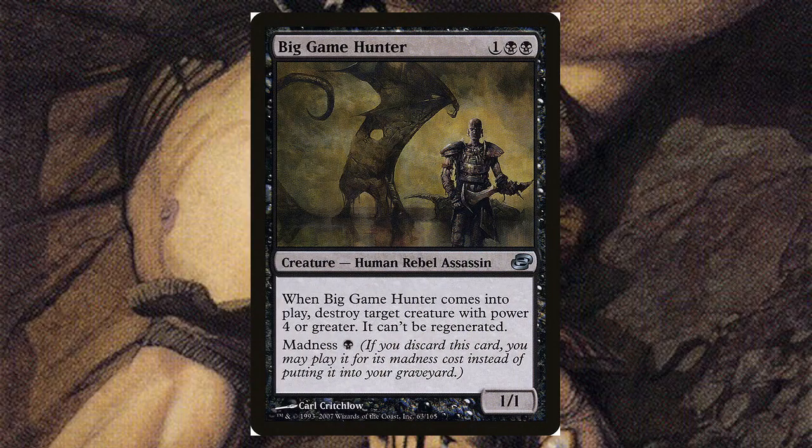Big Game Hunter — for one and two black, it's a 1/1. When it comes into play, destroy target creature with power four or greater — it can't be regenerated. It also has madness, so if you're in a madness deck you can discard it and immediately play it for just a black mana to destroy something huge.